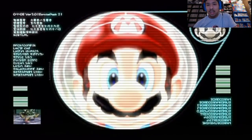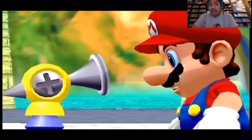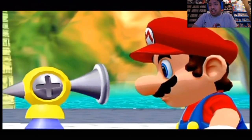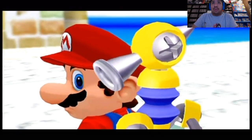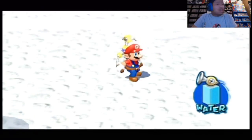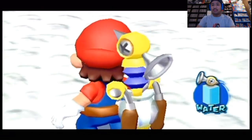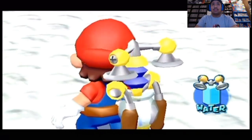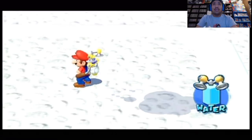It was very standard Mario physics — jumping, triple jumping, backflips — but in this game they added this FLUDD aspect, so you notice that it's very water-oriented, very tropical, and you'll be spraying a lot of things. Unfortunately we can't skip this tutorial. You can use the control stick to aim in any direction, press the X button to switch to the hover nozzle, and then press the R button to hover in the air for a short time.